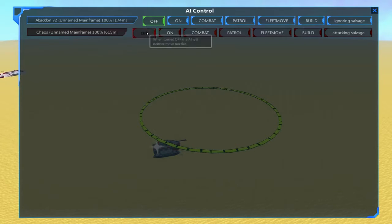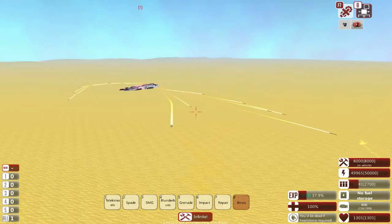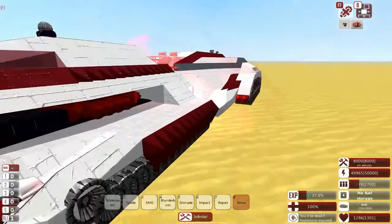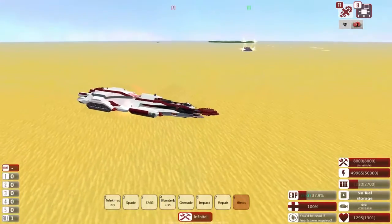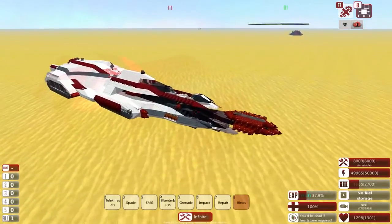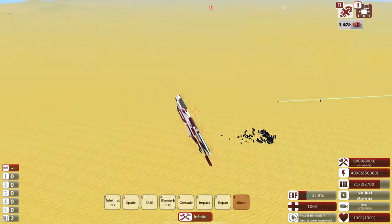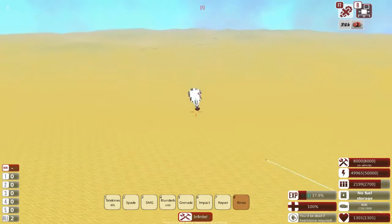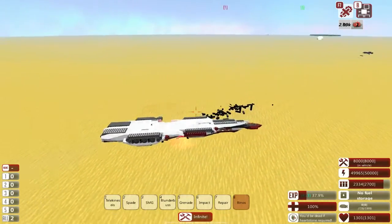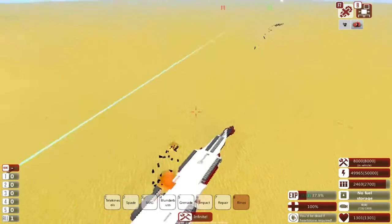Let's spawn in a Chaos very briefly. Let's allow it to shoot the missiles, then once the missiles are gone we're going to fire at it. Most likely the first few shells are going to be deflected by the shields, but I just want to showcase how powerful the Ram is, even against a very heavy opponent such as the Chaos. And there goes the Chaos — sliding away on its back a few thousand meters after just a couple of hits.